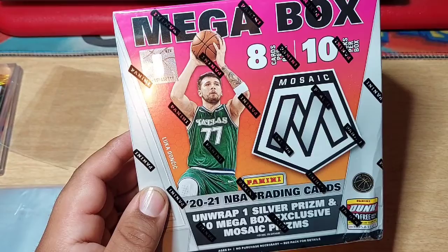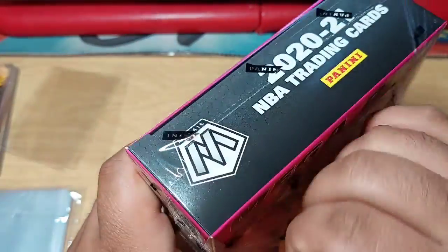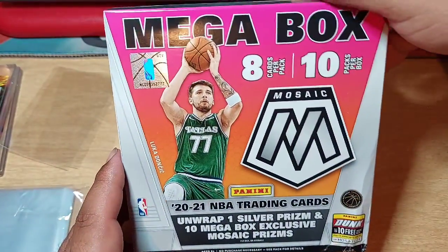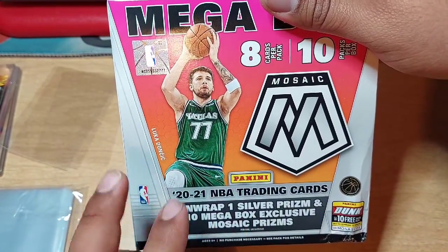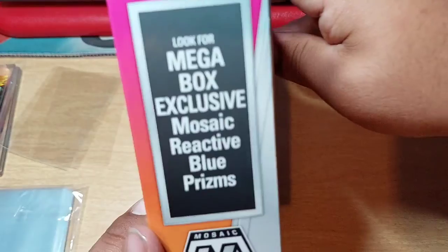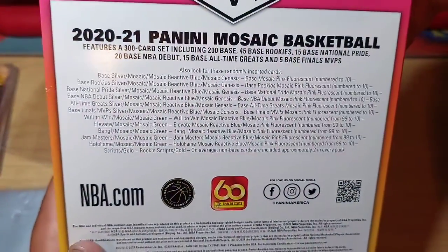All right, we've been opening some stuff, now we're gonna open our two NBA Mosaic mega boxes. It's eight cards per pack, ten packs — it's gonna be a lot of base. On the front we got one silver prism, but usually it's two from the videos I've seen. We opened one already and we're looking for the ten mega box Mosaic prisms, the blue reactives. We can also look for pink fluorescent prisms. Now let's get to it guys.